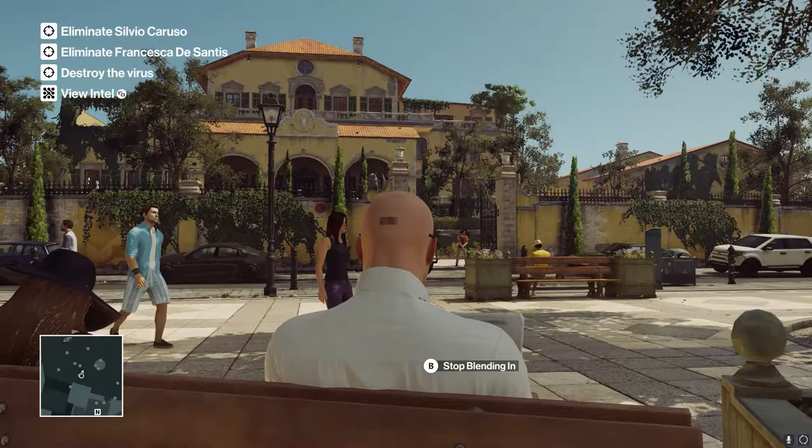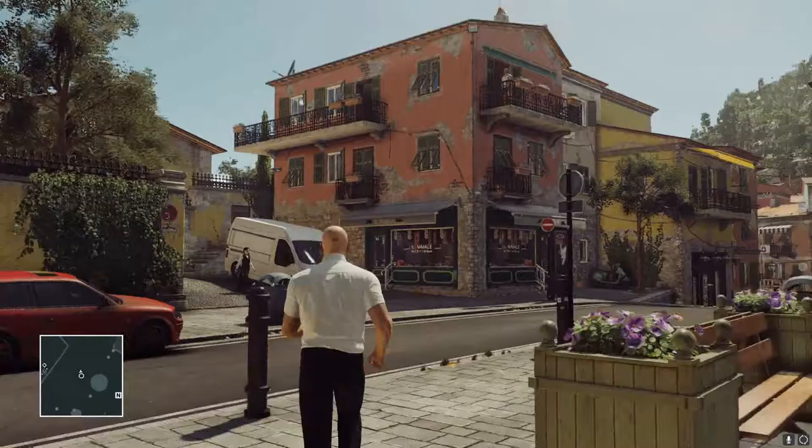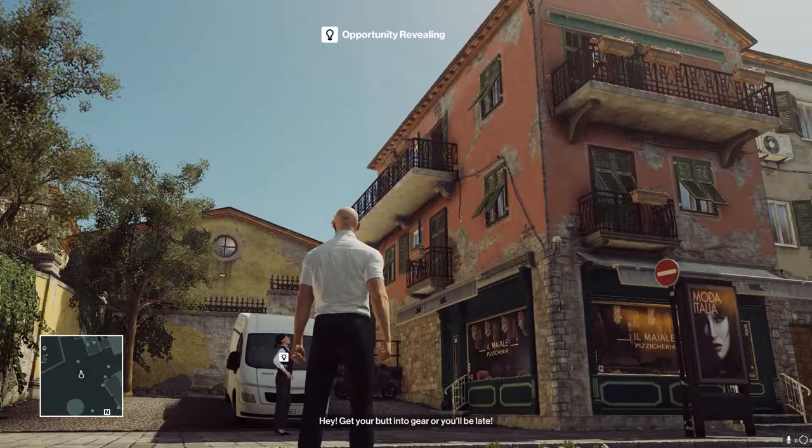Welcome. First, when you load in, see the red building off to the right. Start walking or sprinting towards there and there's going to be a conversation that takes place that you're going to want to listen into. It's going to open up an opportunity for you to get easy access to this character's kill.